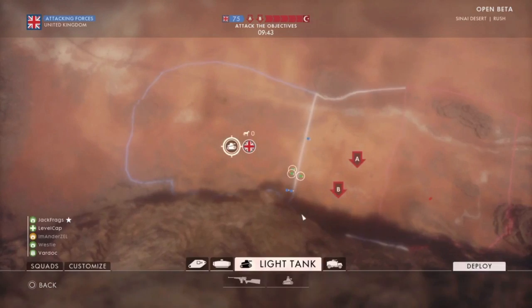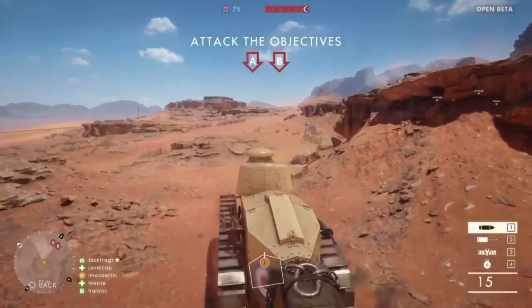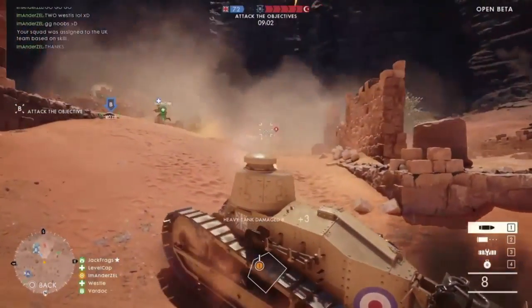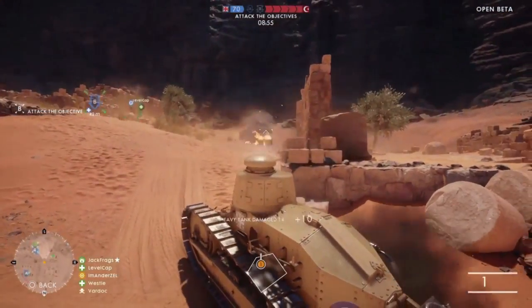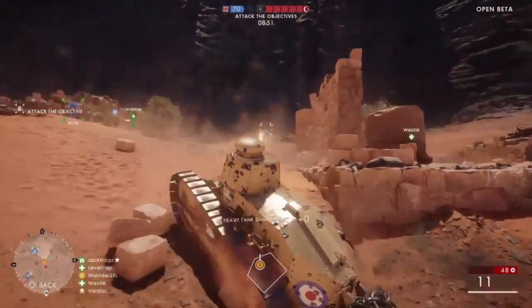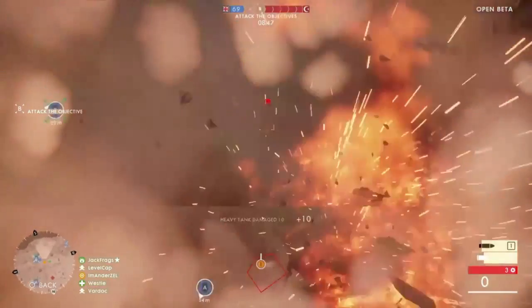When you start playing Battlefield 1, you will only have the vanilla variants of the different tanks unlocked — the light tank, the heavy tank, and the land ship. But the more you play, the better you do, and the better teammate you are, you will earn more of the in-game currency called war bonds. You can use these in-game currencies to buy upgrades for your tanks, such as the flanker tank, the flame tank, the howitzer tank, or the tank hunter, and more.